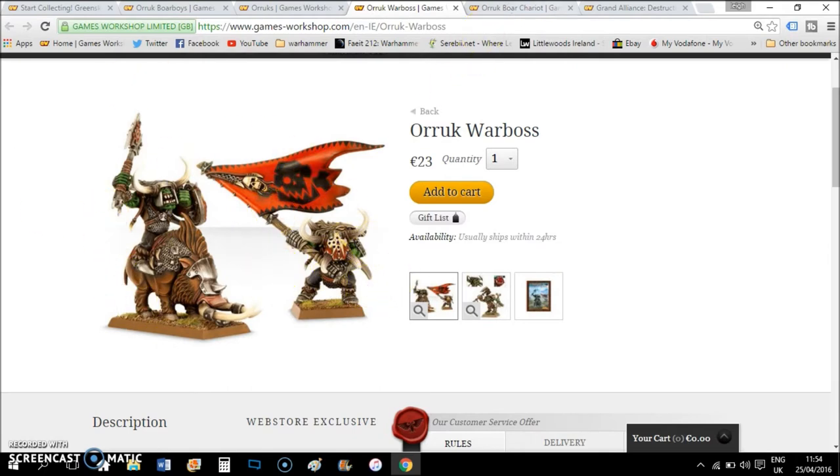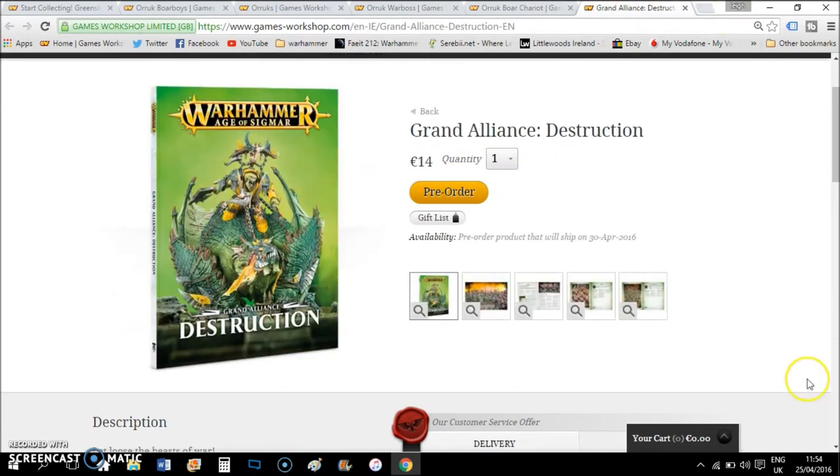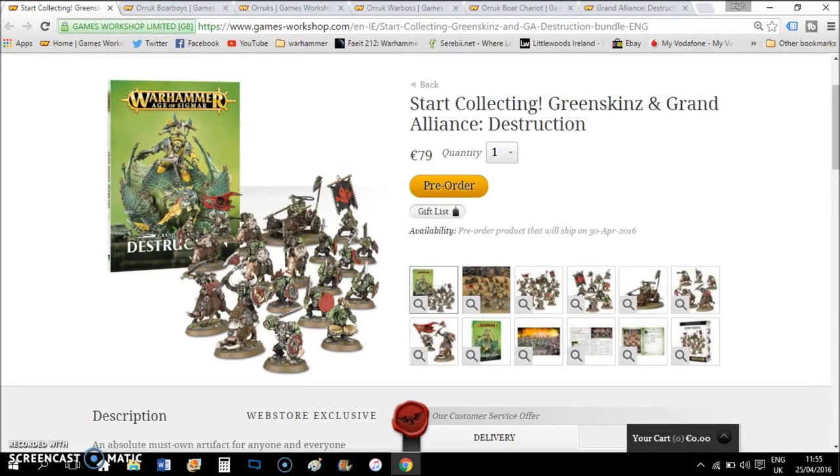The Warboss is a little bit undersized but it's pretty cool. The Orruk Boar Chariot is another 23 euro. Finally the cheapest one out of the set is the Grand Alliance Destruction book for 14 euro. Once you add all them up it comes to 106 euro, and this one is coming in at 79 euro, so you're saving yourself 27 euro.